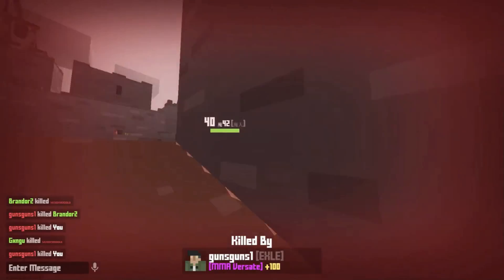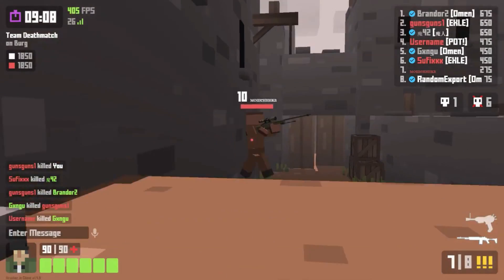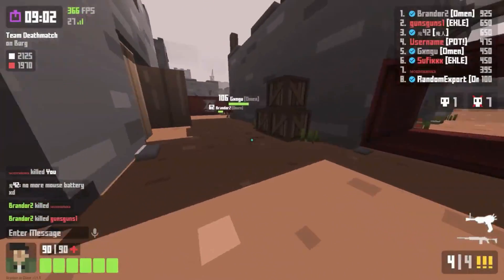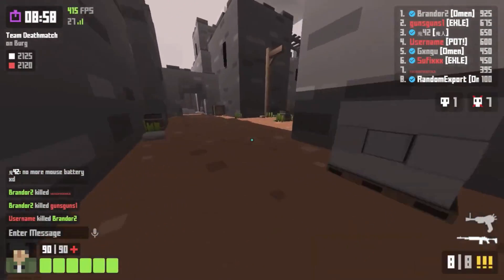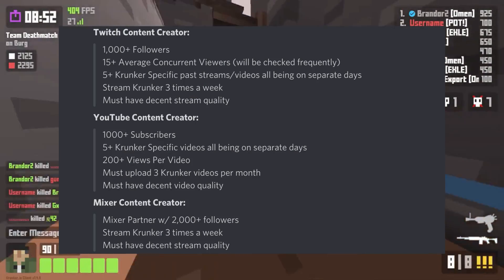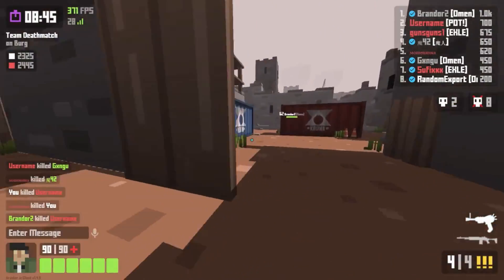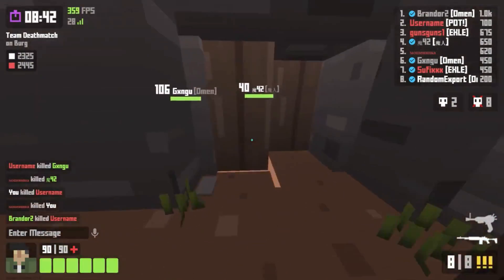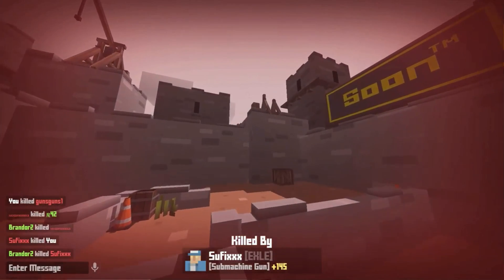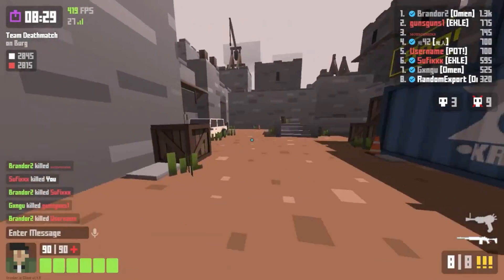The first method of how to get verified is being a Krunker content creator. This is how I personally got verified and I do believe a solid chunk of the people in this game who are verified got it through content creation, whether it be through streaming or creating videos. According to Krunker Bunker, the current requirements for being an official content creator through either Twitch, YouTube, or Mixer are on your screen right now. However, these are constantly changing as the game keeps growing. You could exceed these requirements and still not be verified, or you could not even meet them and still be verified — it's all up to the devs and a little bit of luck.